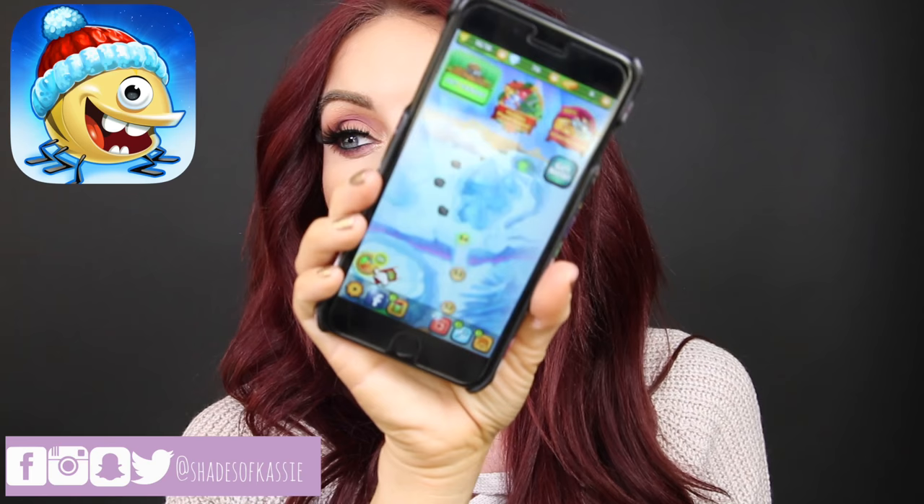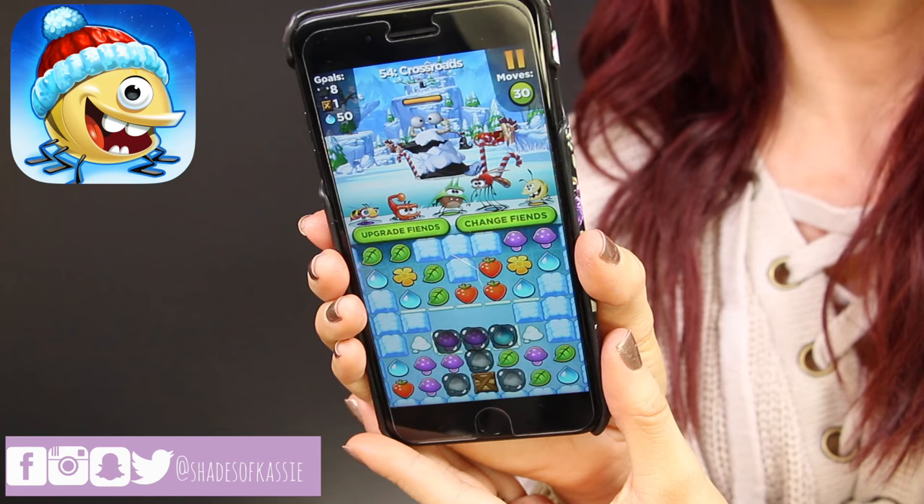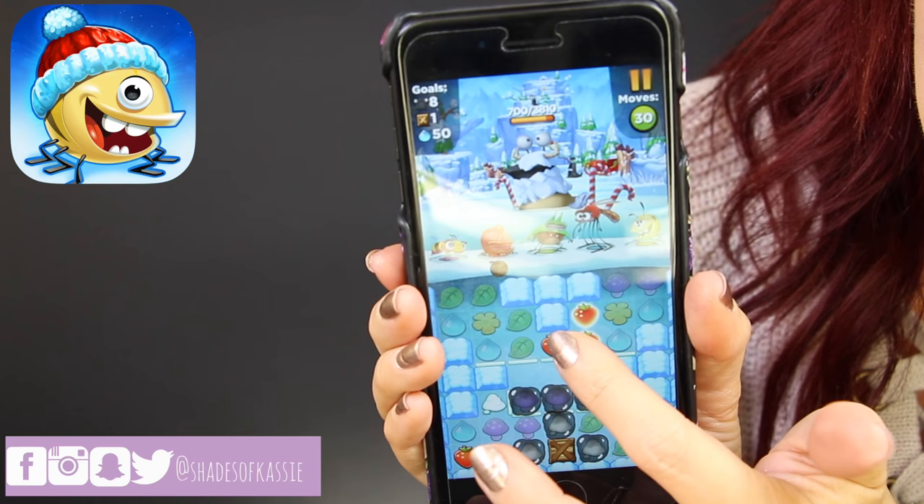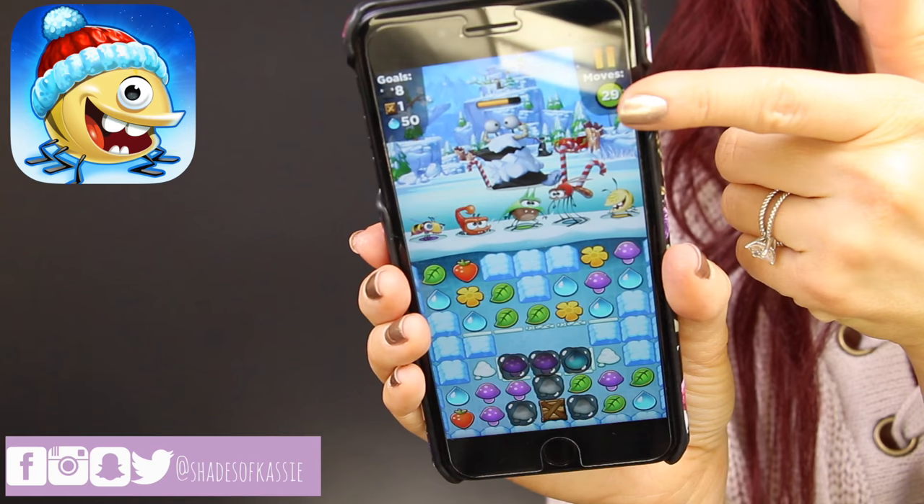You get cute little bugs, and as you go through the levels you can upgrade them, collect new bugs along the way, give them new powers, and make them evolve. It's really fun and I'm really addicted — I am currently on level 54 and I can't stop playing. Basically what you do is press start, and you can upgrade your bugs or change them before every game. There's the slug and you want to collect three in a row that are the same — and it beats up the slug.